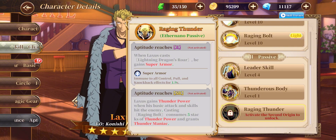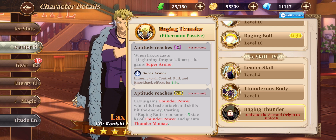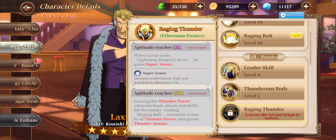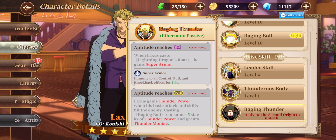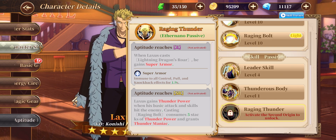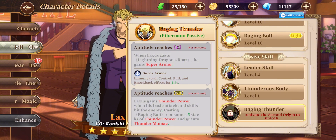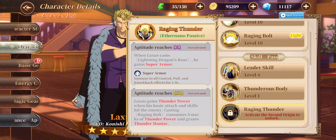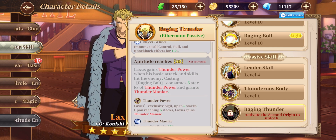For his second origin — he's already SSR, so after you unlock his second origin you get further benefits. For SSR, it gives Loxus super armor when he uses Lightning Dragon Roar, making him immune to crowd control, pull, and knockback effects for about 1.9 seconds.